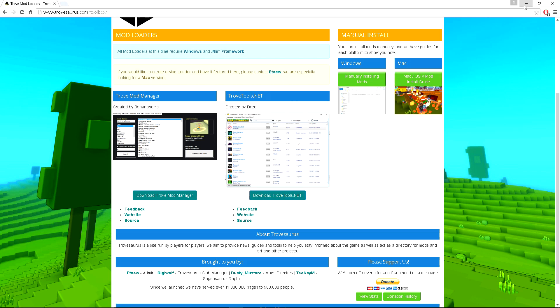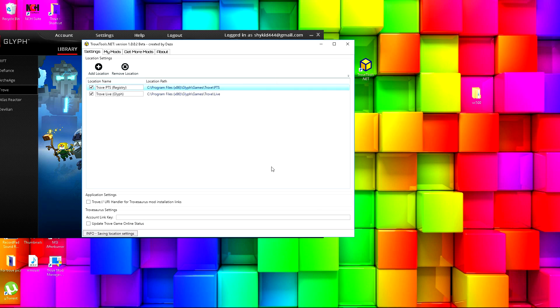Once you've downloaded that, open the program — I already have it open — and it should get your location path automatically. If it doesn't, don't worry. You can just add the location manually. All the other settings you do not need to worry about.